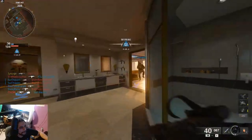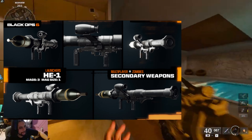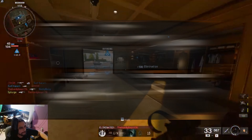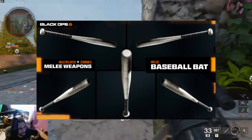Just like shotguns, launchers only have one to earn after leveling up, which is the HE1 unlocked at level 19. The melee section also has one item — the baseball bat — earned after leveling up to level 52.